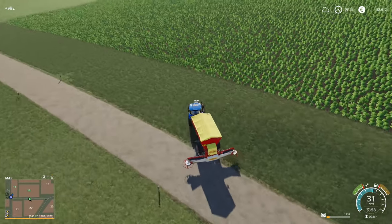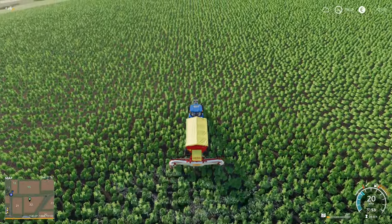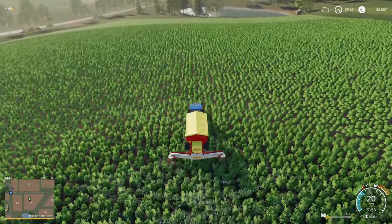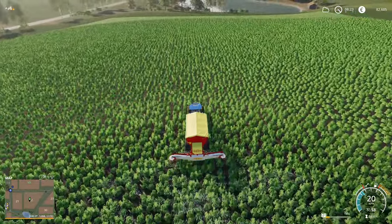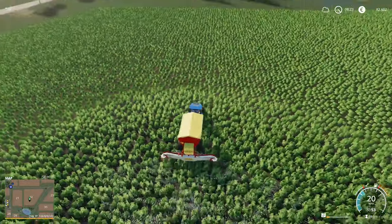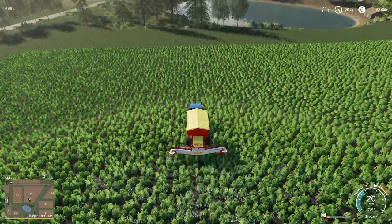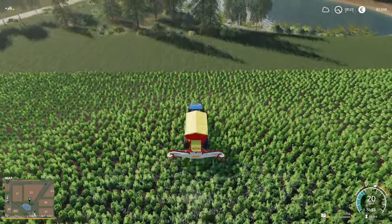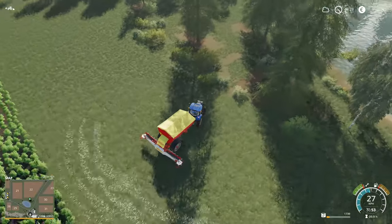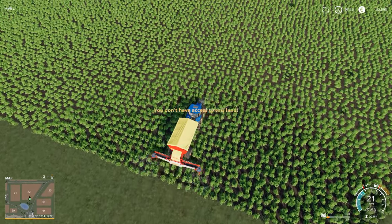I was watching some other let's plays and I saw a guy that was using the cheap New Holland harvester — the TC90 or whatever it's called — and he was using it with the header from the harvester that I have, which is bigger than the New Holland header. It seemed to be working fine. I'm just curious whether that is something that would be done in real life — whether header fittings are universal or if they're brand specific, requiring you to use a header from the same manufacturer as the harvester.